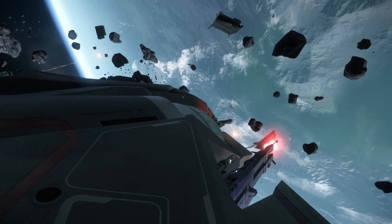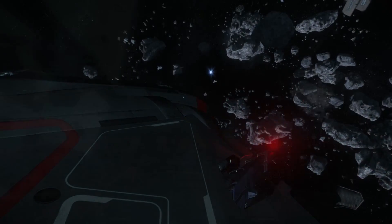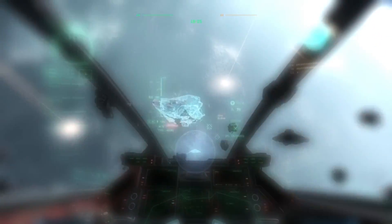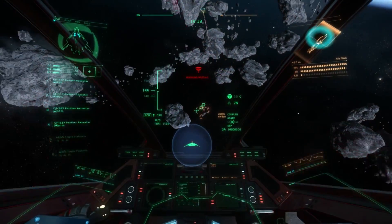Energy weapons use highly focused energy to inflict damage. Each weapon draws energy from the ship's power plant to fire. Energy weapons are blocked from damaging the hull by the ship's shields. Energy weapons have the advantage of not requiring ammunition; however, they place a higher demand on the power plant than ballistics do.